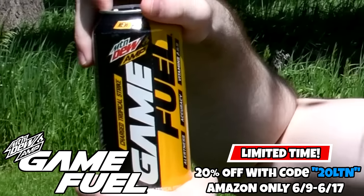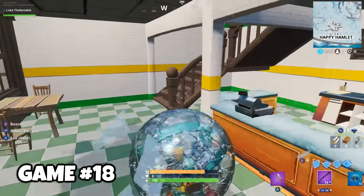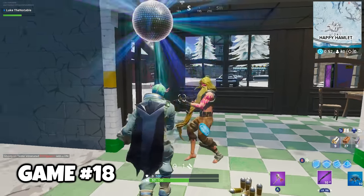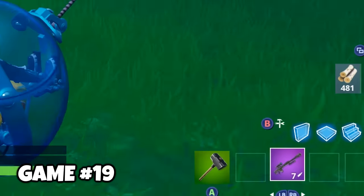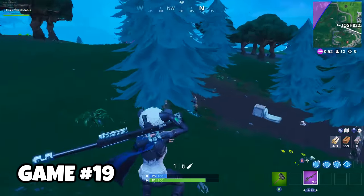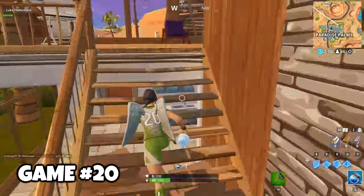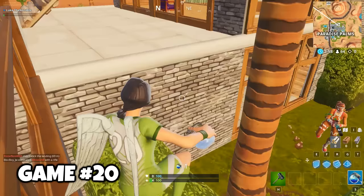I learned a lot about the Fortnite map with these 100 drops — you just have to be resourceful when all you have is a couple of guns. This crown of RVs near Paradise Palms is a great spot for mats — wood, stone, metal, everything. Mostly just rolled around in game 16. Made it to the end again, but not in the best of situations. While running towards safety, I was shot. I tried to get away with a launch pad but was unsuccessful. Game 17 just cuts out — I ran out of hard drive space.